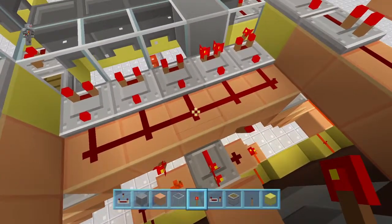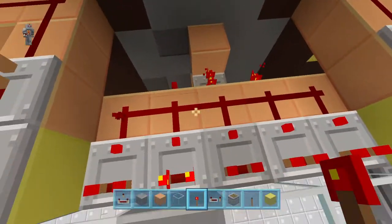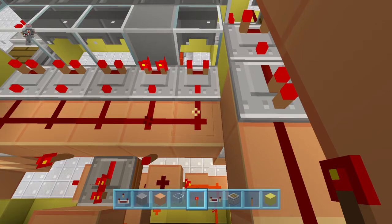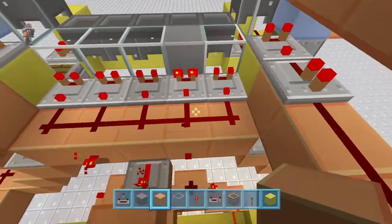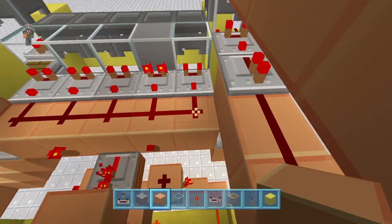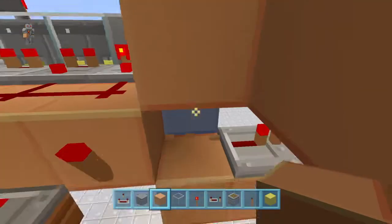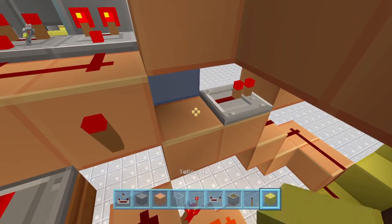Basically, sometimes you just have to mess with things a bit here and there. I would actually break that, put a block right there, and then put some redstone dust right here.